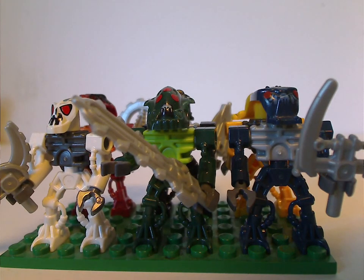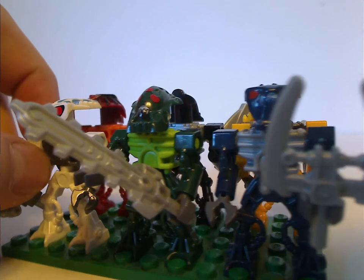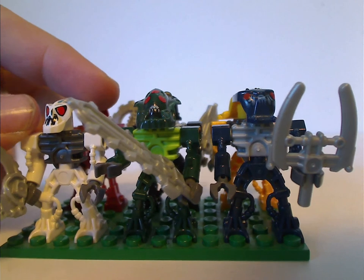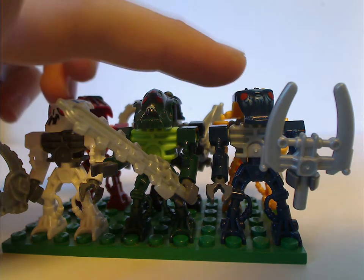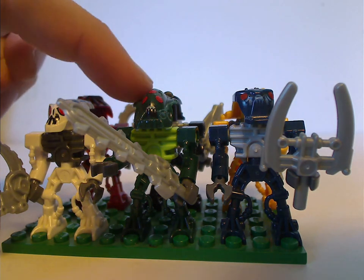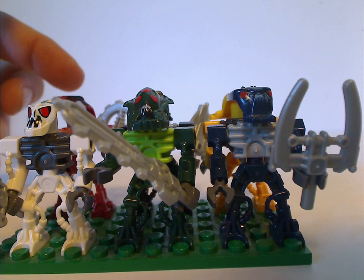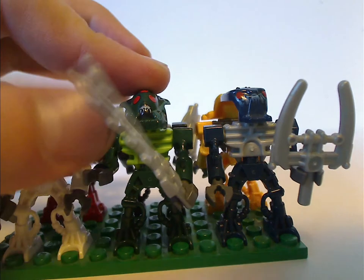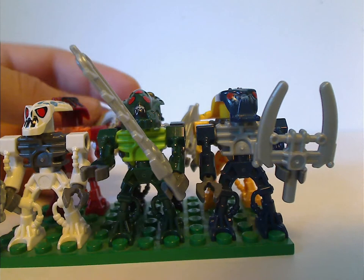Now onto the minifig selection — the torso and legs are the same as the 2006 ones, but with the arm pieces a little bit different. Unfortunately, the head pieces are mixed up. This one is supposed to be Pridak, and Ehlek, and Takadox. But unfortunately Takadox has Mantax's head, Ehlek has Kalmah's head, and Pridak has Takadox's head. I really don't understand why, but I guess they probably just cheaped out. You do also get some various weapons, similar to the 2006 ones.